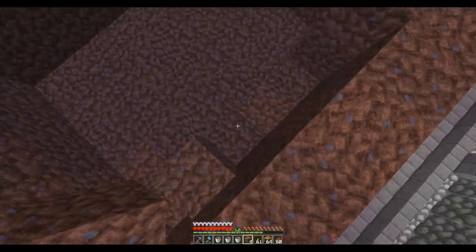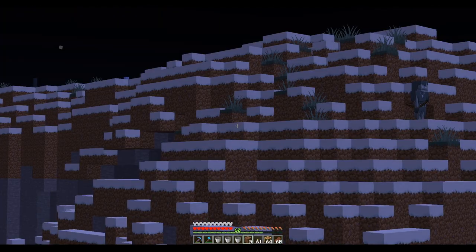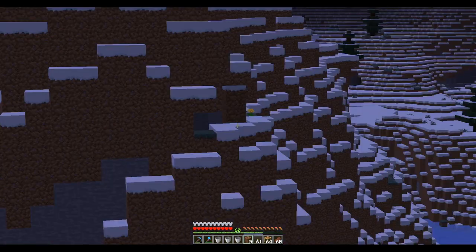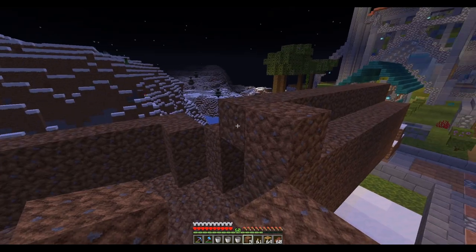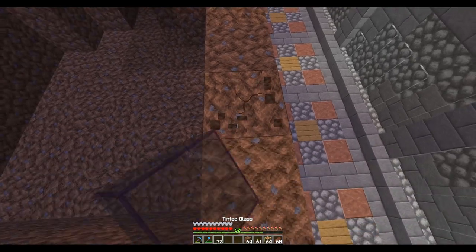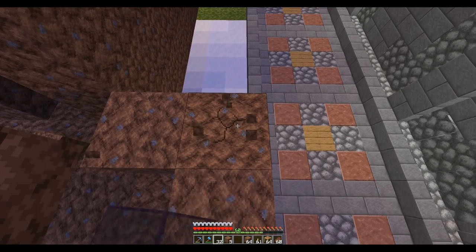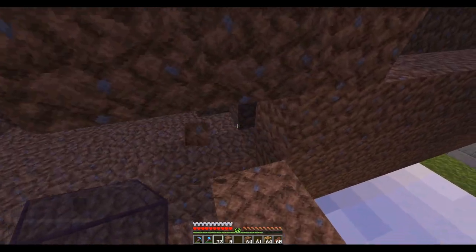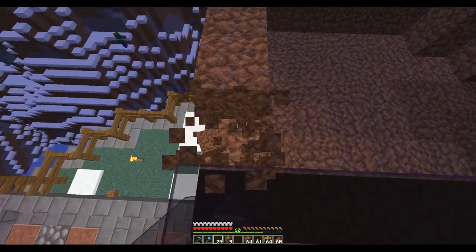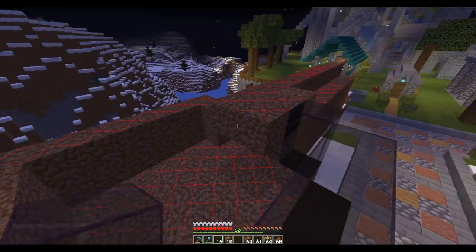I'm probably going to get creepers and skeletons in here because I'm not an expert on spawning monsters — I just know they'll spawn in a dark room, and they'll spawn anywhere you don't put enough light. So I'm probably going to have a hell of a time getting them to spawn here. I've got enemies everywhere and I don't want to have to run over and get them from over there. I want tinted glass so this should allow me to see what's going on in here without ruining the spawn rate. Oh, look at that with F7 — that's already spawnable!